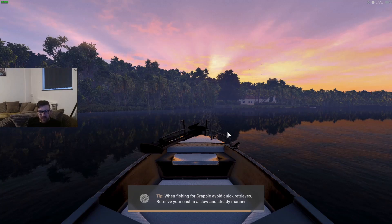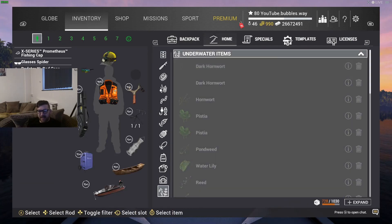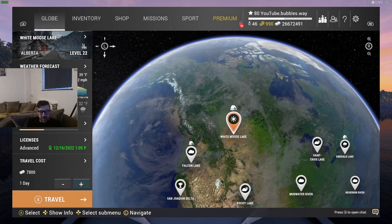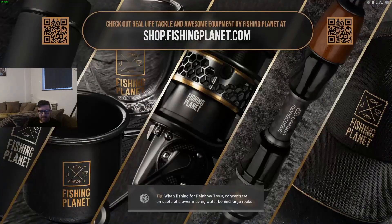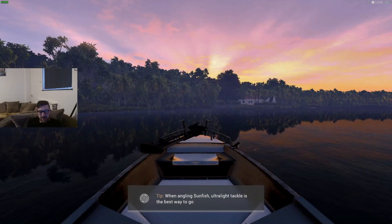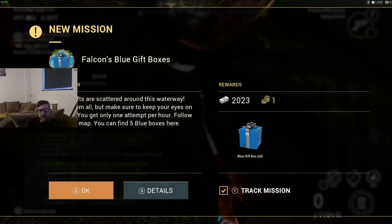I'm changing that boat — I should have changed it before I started the video. I have no choice; I physically cannot use it. So hard to see — there we go. Let's go to Falcon Lake. I'm just going to buy a license. That made me jump — somebody walked past my window and was quite loud. Let's go spawn at the boat dock. That's a little bit of a pain — the glass there makes it impossible to see anything.